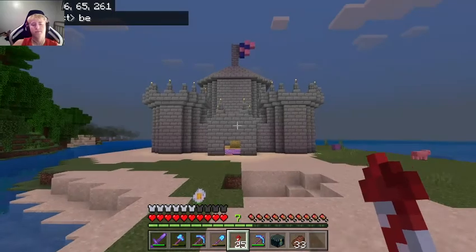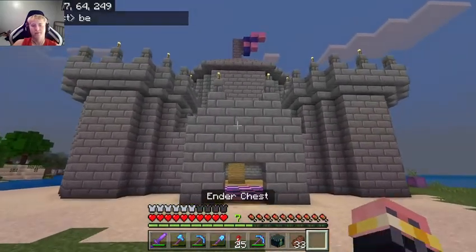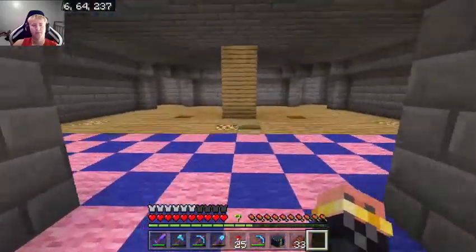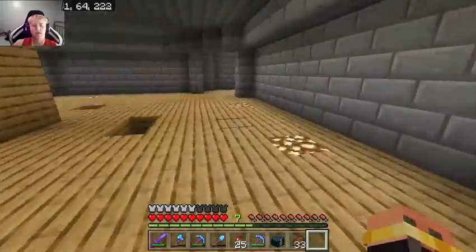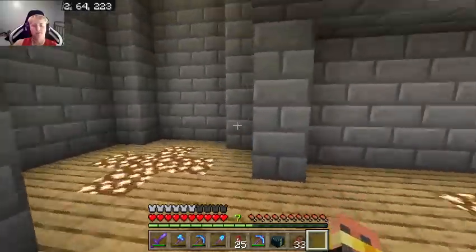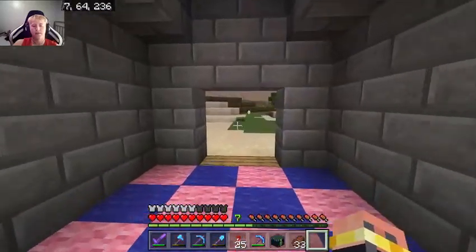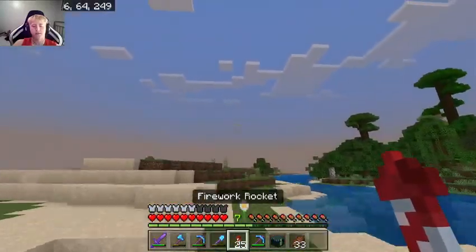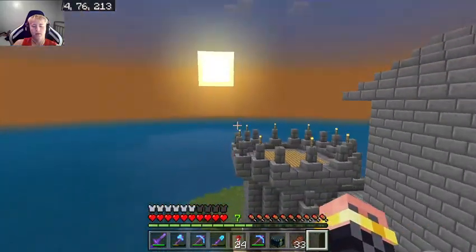We're planning on starting some teams and kind of going into a war mode. This is one of my buddy's castles that he's making for the war. He's the pink and blue team — like cotton candy colors. He's still working on it, but it's looking amazing. I'm impressed, especially from the outside. If you fly up here, look — it's awesome.